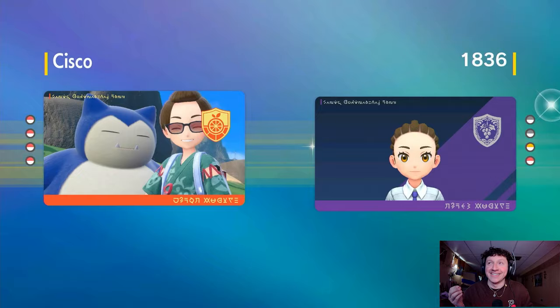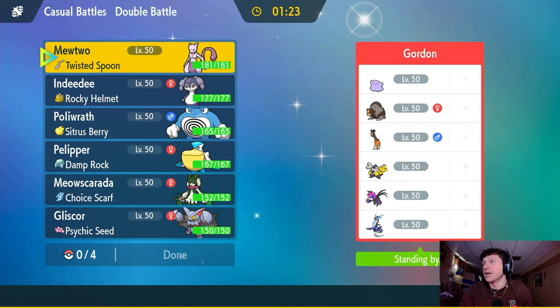We've got a battle against Gordon. They've got a Ditto to transform into Mewtwo — that's what they want to do. They also have Miraidon and a couple of Quark Drive Pokemon, plus the Trick option. Iron Jugulus is actually a pretty hard issue here for us. Not sure if I lead with Indeedy or not. I'll go Mewtwo and Gliscor, bring Indeedy in the back.